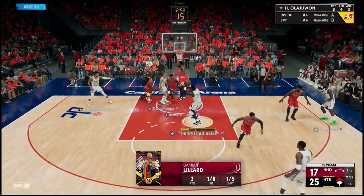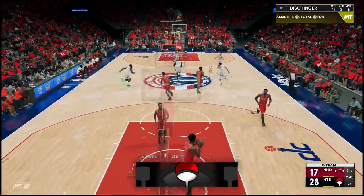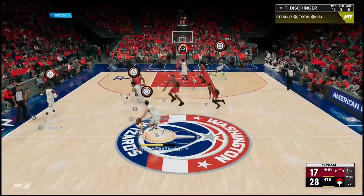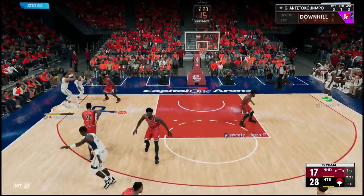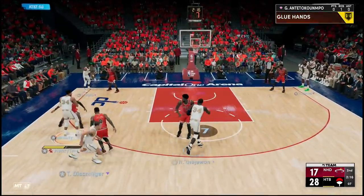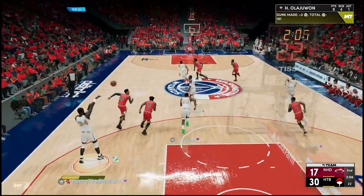Inside to Hakeem, pump fake — let's go out to Terry. Dimer — bang, beautiful offense! Definitely cooking way more in this game. Steal that — good defense. Even though that Lillard is a free card, he gets me buckets. Hit that screen — oh, they're sending doubles. Giannis, that's where I don't understand the IQ. Pump fake going right to the basket — that's a clear lane for the Greek Freak. Good defense there by Hakeem Olajuwon.